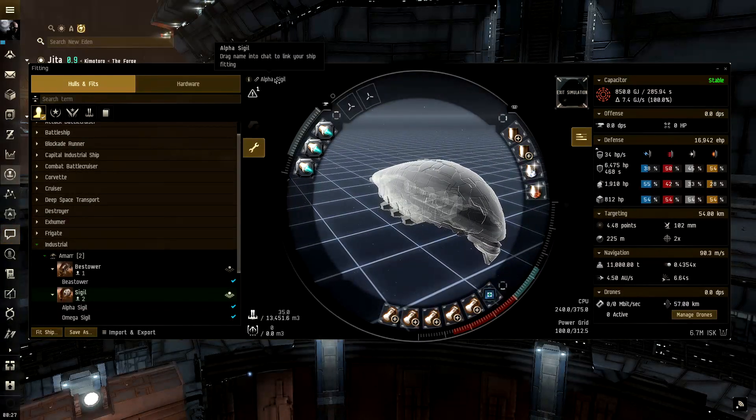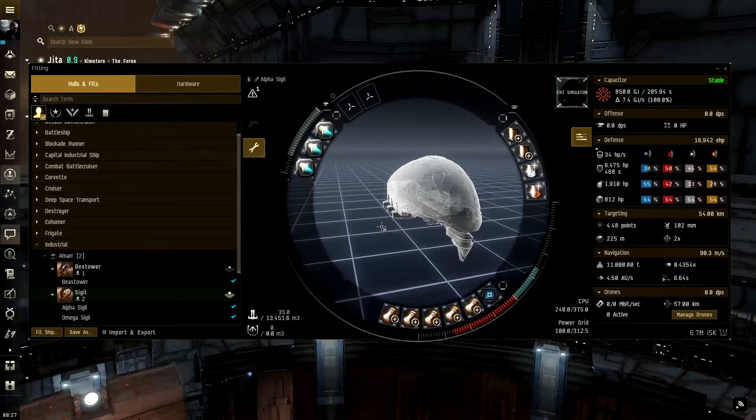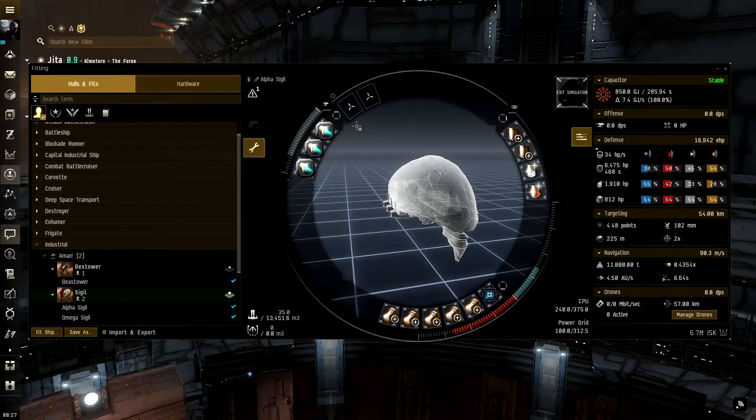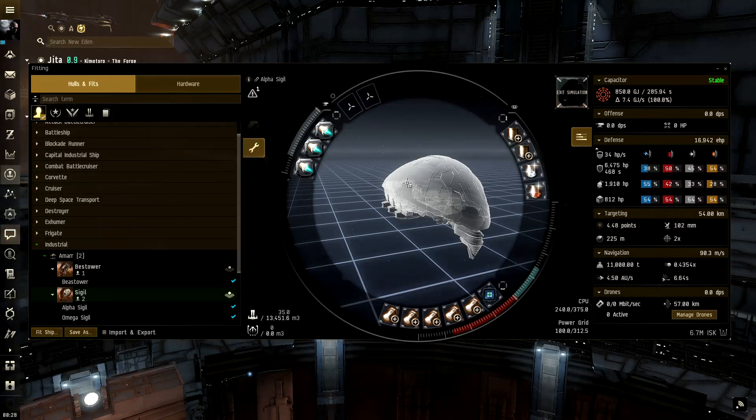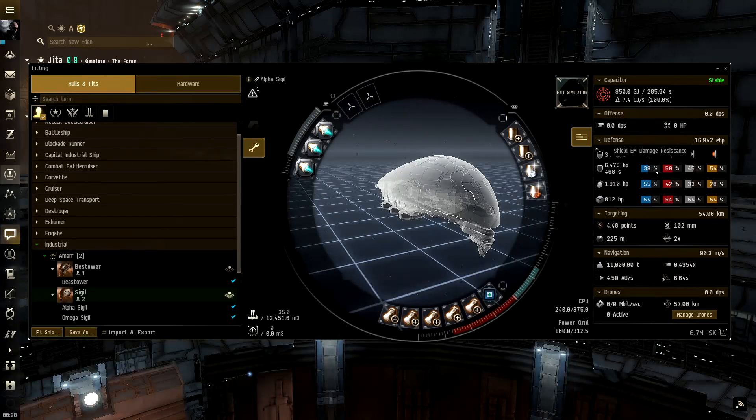Now onto the Sigil — I have two fits to cover. I also forgot to mention that the Bestower can't really do the cloak trick because it doesn't have the power grid to support a microwarp drive. This first fit is basically the alpha Sigil. As an alpha you have two layers of defense: first, keep your cargo value really low and unappealing; second, your tank. So if the first layer fails and you're hauling something worth 400 million, you need enough tank to survive a gank — and this fit will do it, surviving even a Tornado gank with T2 modules and optimal ammo targeting your EM.